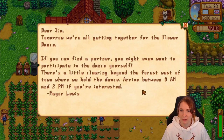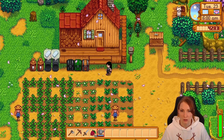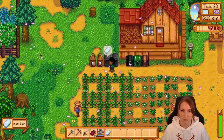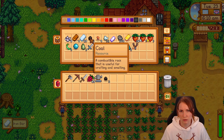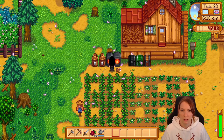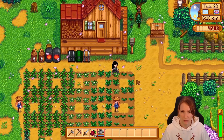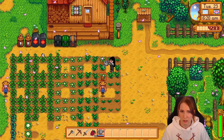We got a letter. Dear Gia, tomorrow we're all getting together for the flower dance. If you can find a partner, you might even want to participate in the dance yourself. There's a little clearing beyond the forest west of town where we hold the dance — between 9am and 2pm if you're interested. We're definitely gonna go on that, because it's a chance to increase our friendships with people as well.